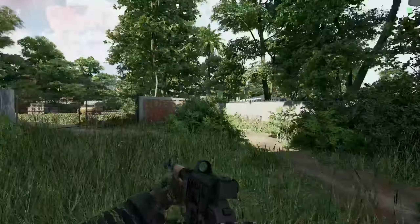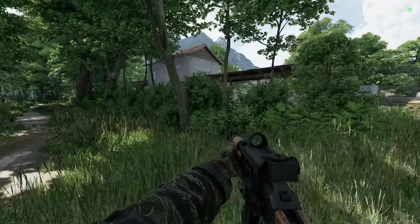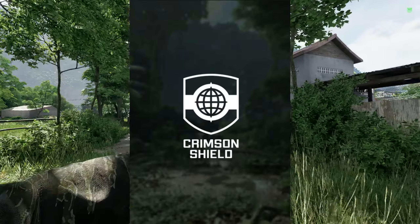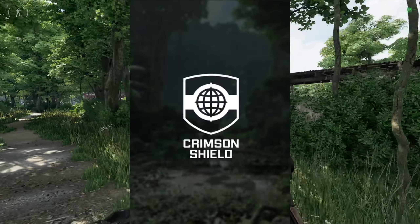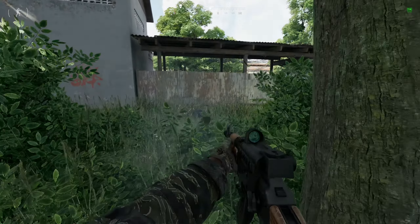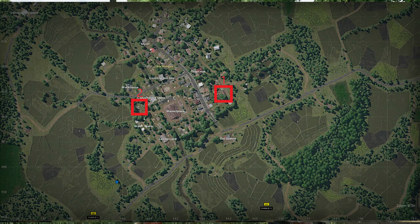One item is going to be a diary and the other one is going to be a cell phone. Bear in mind, my faction is Crimson Shield, so your locations could be a little bit different — one hideout is in the southwest part of the town and the other is in the southeast part of the town.